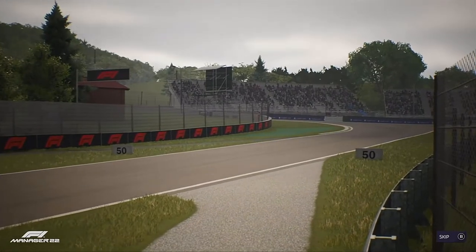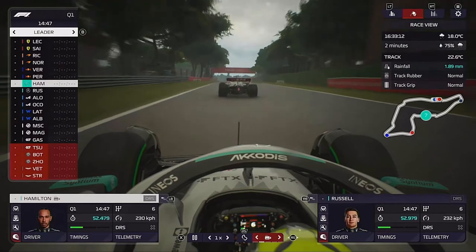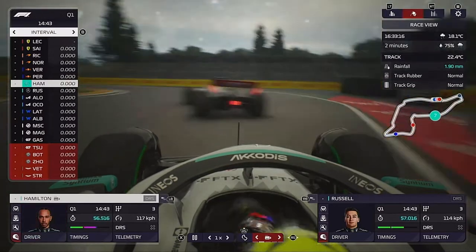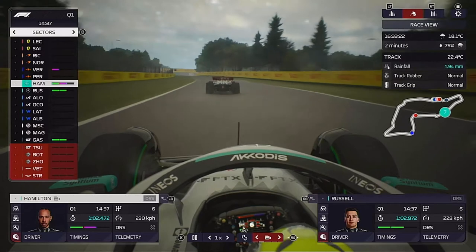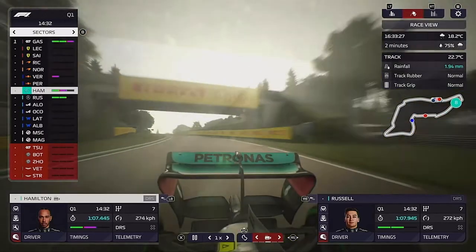Coming into qualifying, I probably sent both drivers out a bit too close to each other, as Lewis is pretty much pushing George around the lap. We are on inters because it is raining here at Imola, a bit like it was in real life.